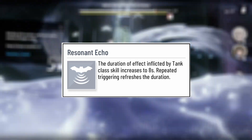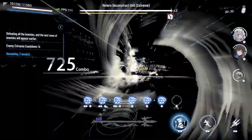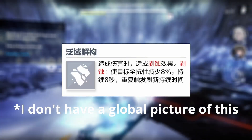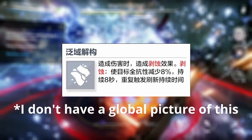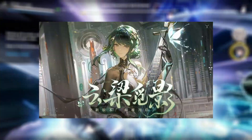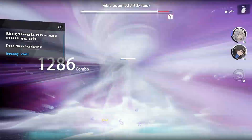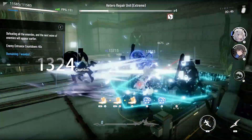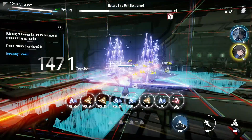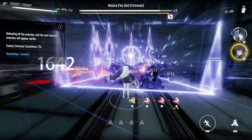Resonant Echo extends the effect inflicted by tank class units by up to 8 seconds, meaning you get a longer tank shred period which helps kill enemies faster — and enemies can't kill you if they're dead. Omni Elemental Resistance Reduction shreds the same element as the tank you're playing for up to 8 seconds. There is actually an elemental shred for every element in the game, merged together in Hongying's S-rank patch. Upon inflicting the damage type of your tank, it reduces the target's resistance to that element by 8% for 8 seconds, refreshing every time you hit them with that element — including any character on your team. This is the main reason why we build teams around a single element.